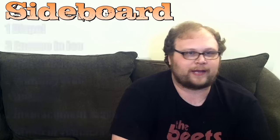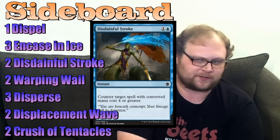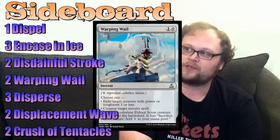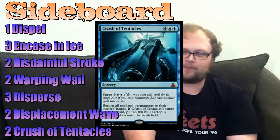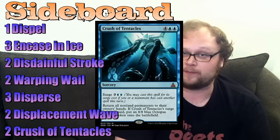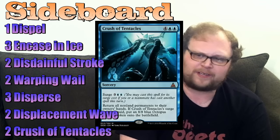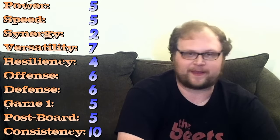Here's the sideboard. Disdainful Stroke could go in the main — I've been thinking about two Clash of Wills and one Disdainful Stroke. In Bane is also an all-star out of the sideboard, and so is Warping Wail, which could earn a one-of in the main deck. Two copies of Crush of Tentacles have proven pretty good and could maybe be a one-of in the main, but mostly good out of the sideboard against token-based decks, aggro decks like Atarka Red, and midrange decks going wide.